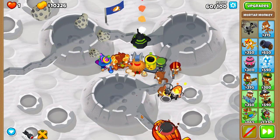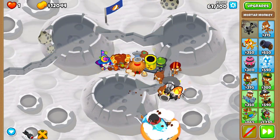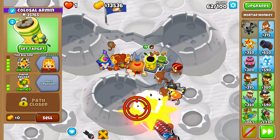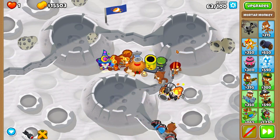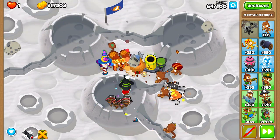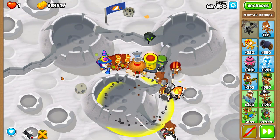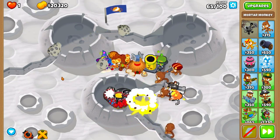Now we have the Arcane Spike wizard — that's tier 4 wizard. I also added one more alchemist. At this stage we will shred through everything, because mortar stuns and deals 8 damage per shot to every balloon. Put the wizard on Strong — it's pretty important. Wizard will shred through the blimp layers, and this way we have the perfect killing machine. The balloon carnage is happening right in front of your eyes. Wizard has good pierce, whereas the Big One has really good area damage, and when we combine those two towers we have a very powerful combo.